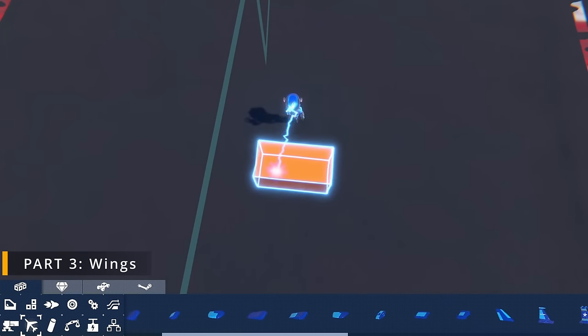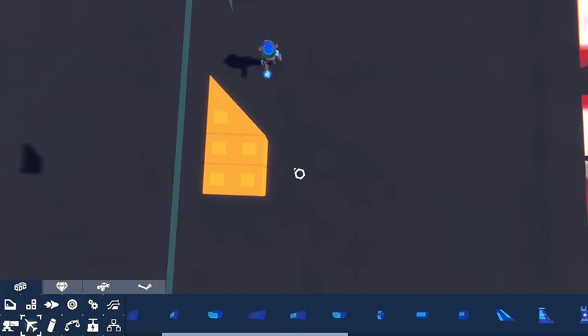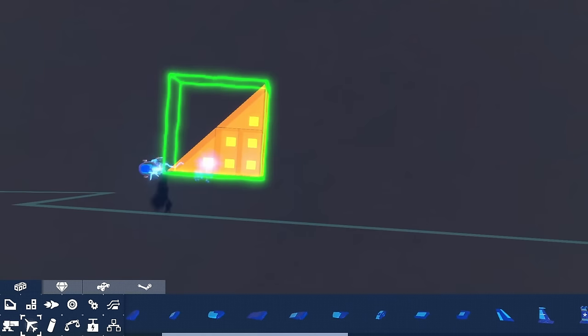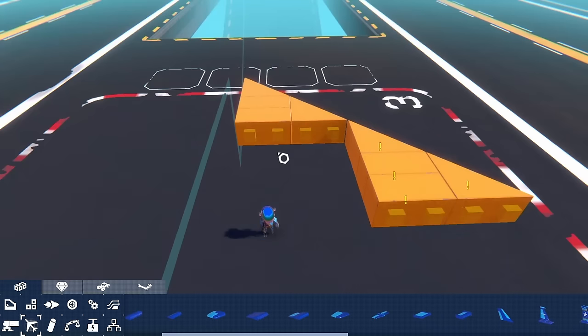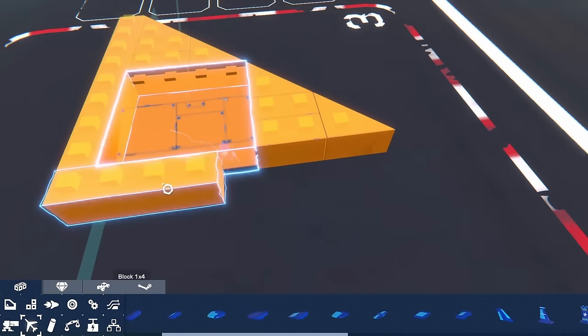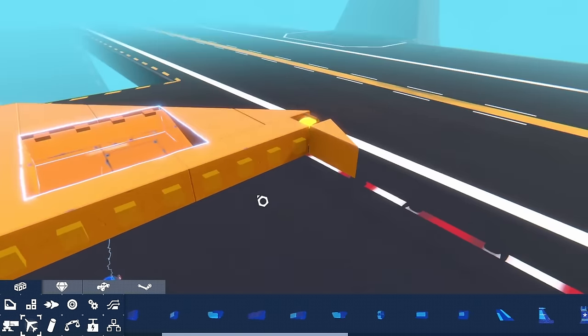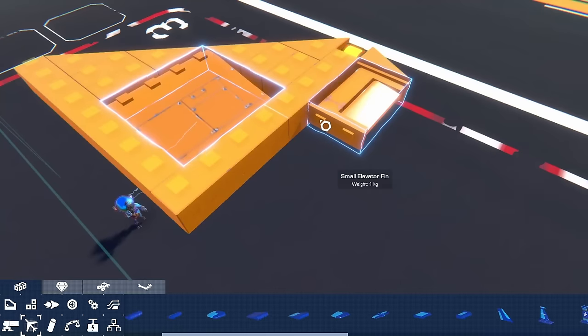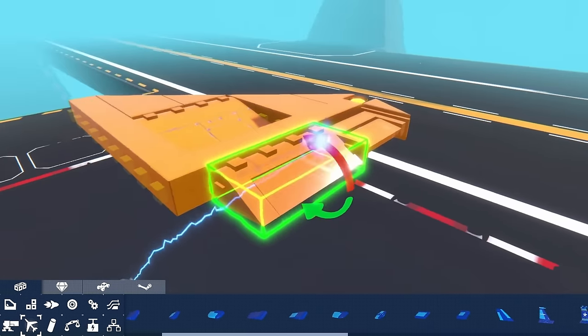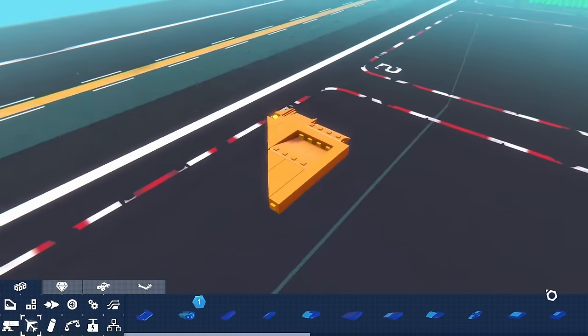Time for the third segment — the wings. We're starting with a pretty simple wedge orientation, then duplicating it and putting our wing down. This wing is very simple: we put a ship's lantern there, a control surface, and another wing. There's your wing. Remember we need two of these, so do the same thing for the other side.